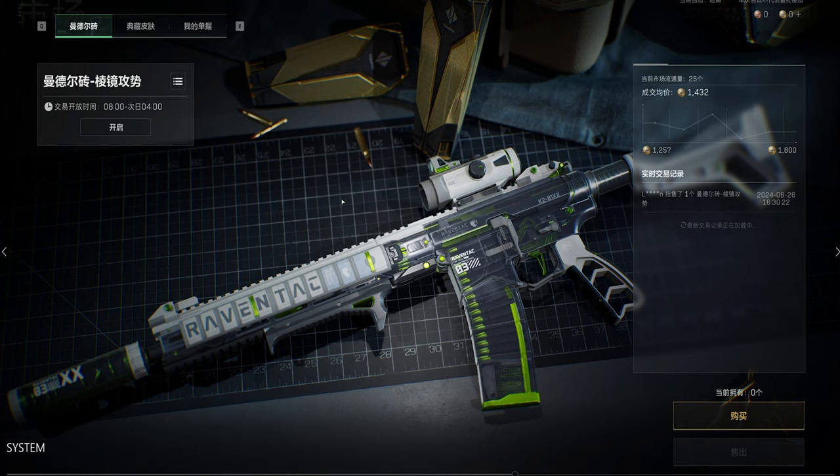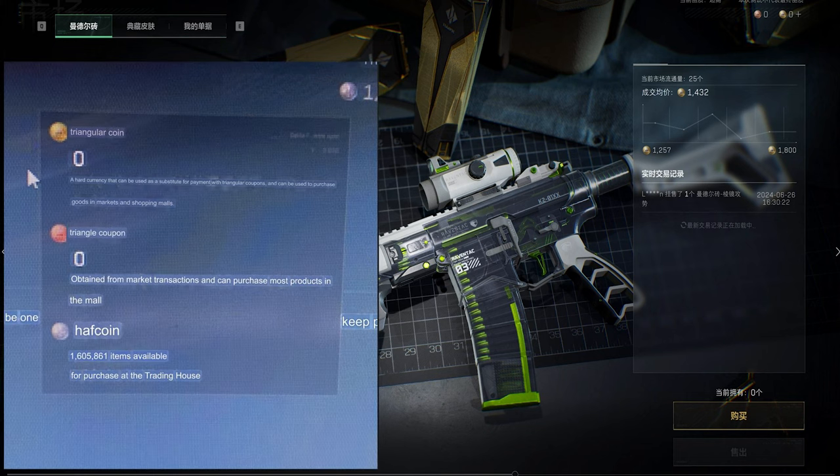An example would be a Halloween event where you buy five copies of some M4 skin and then sell it at a later date for profit because you want to buy some Christmas skin. The currencies are going to be called a 'triangular coin' — a hard currency that can be used as a substitute for payment with triangular coupons and can be used to purchase goods in markets and stores. The bronze currency is a 'triangle coupon,' obtained from market transactions and can purchase most products in the store. The last currency is basically your rubles — the in-game currency you earn by playing and selling items on the market.